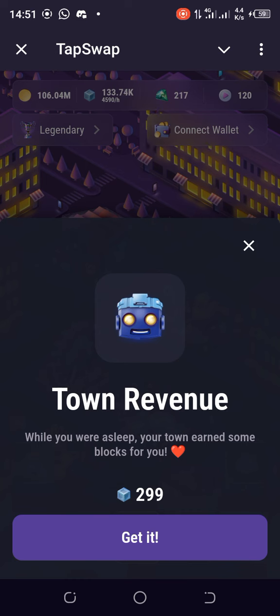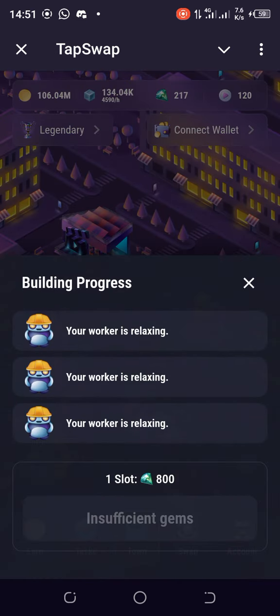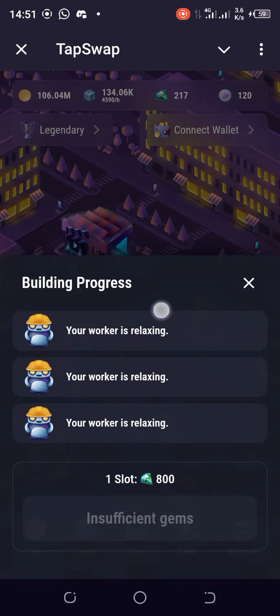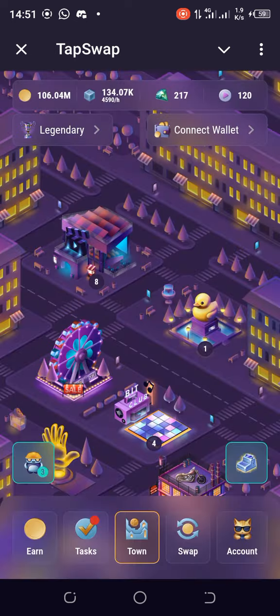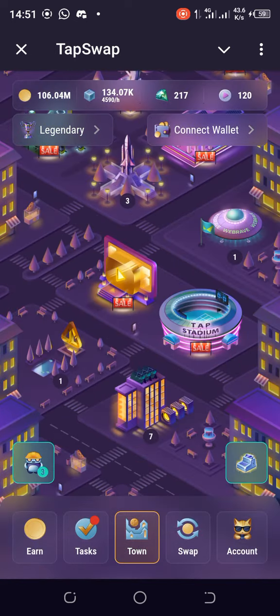I just grabbed those blocks now. My workers are idle right now, meaning I can go and get more to work. I engaged three of them. What you want to do is see how many workers you can engage. You can actually activate more workers. Let's go to the factory — you can see it's not level seven yet.